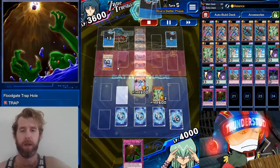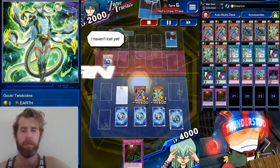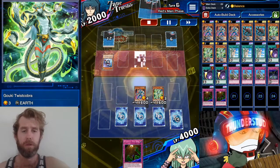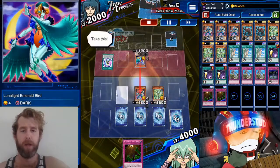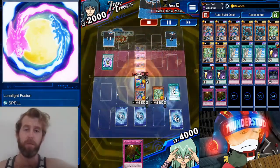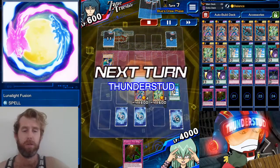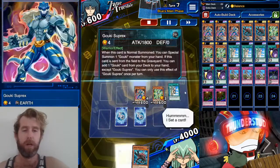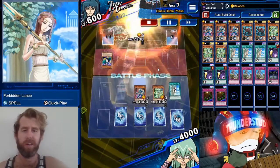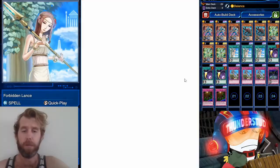He takes 1600 to bring his life points down to 2000. He summons Emerald Bird again, throws away another Lunalight fusion — he's blown two of his three, so how is he going to do fusions now? He tries to swing Emerald Bird in, I use Forbidden Lance early in case he was trying to use Constrict Current, but I think he was just trying to scoop. Made it real easy for me.